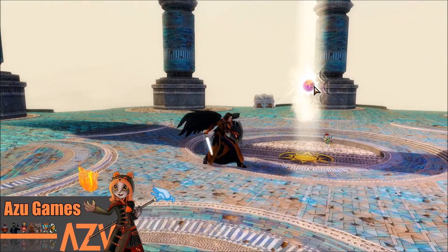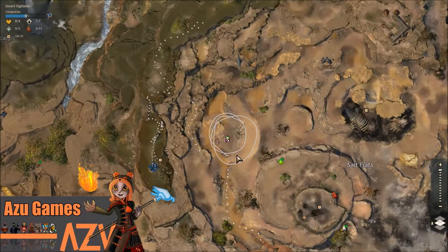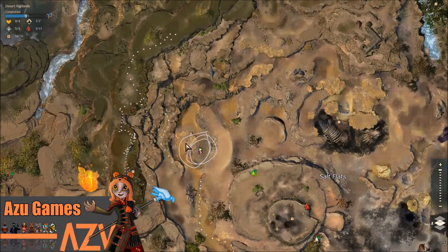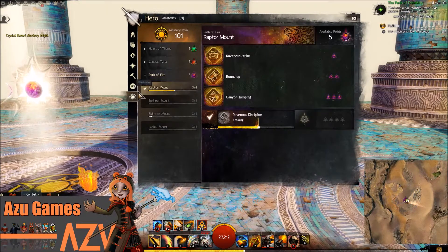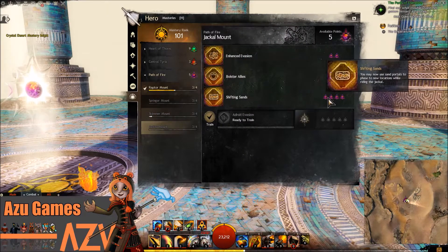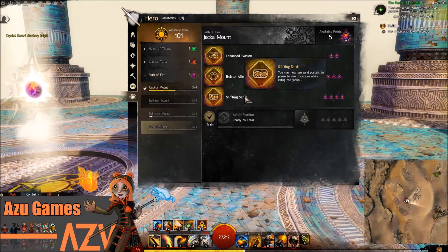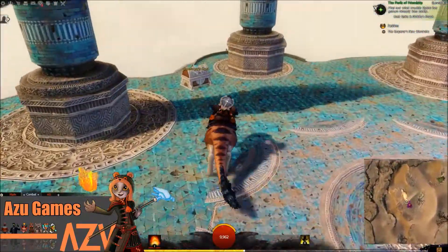Today I'm going to be showing you how to get this mastery point right here that's above the grounds, basically invisible to anyone walking down there. In case you're wondering how to get this one in Desert Highlands, this is the video for it. The one thing you need is the Jackal mount Shifting Sands mastery in order to get here, unless you have a friend who's a mesmer that can open up a portal for you. You need Shifting Sands in order to access these portals you'll see around the side, and that's how you actually get up here.